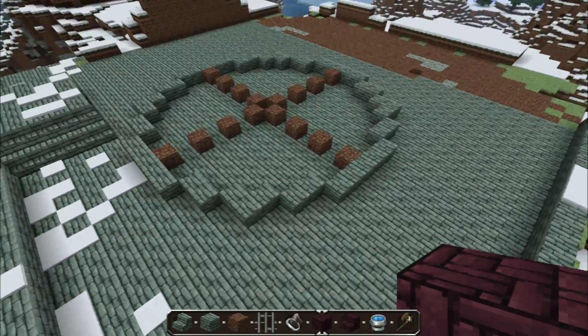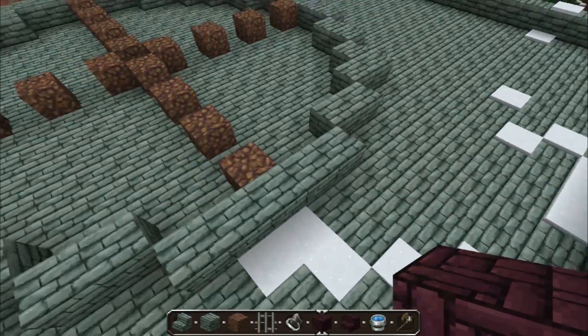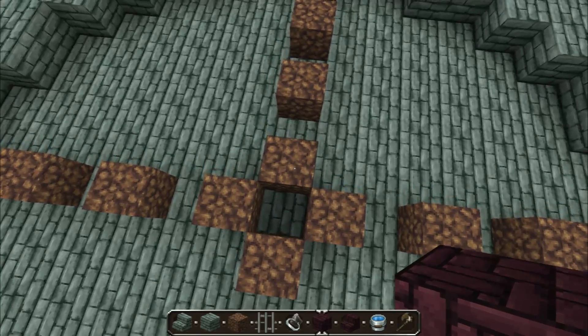I made this circle as well. If you want to have a look, this is how I made it. Five blocks across — I think it's the center point — and then from the center point right here, it's eight blocks out.